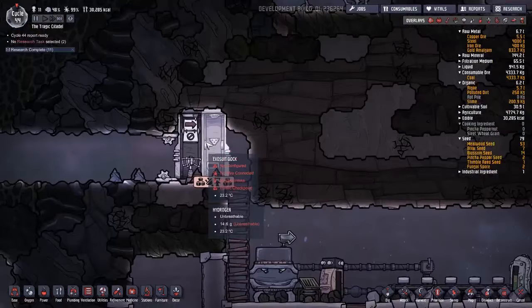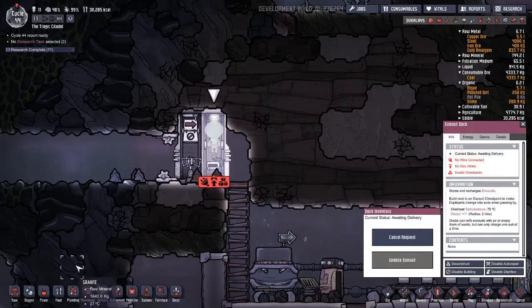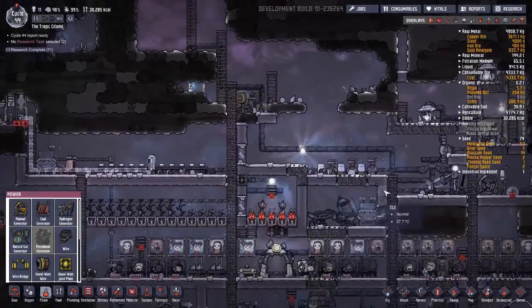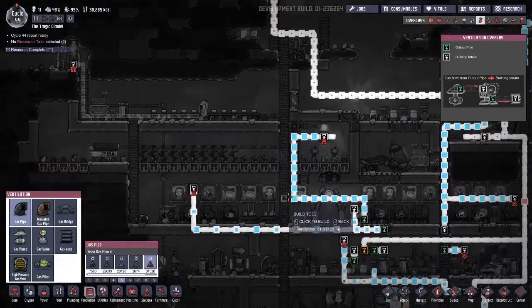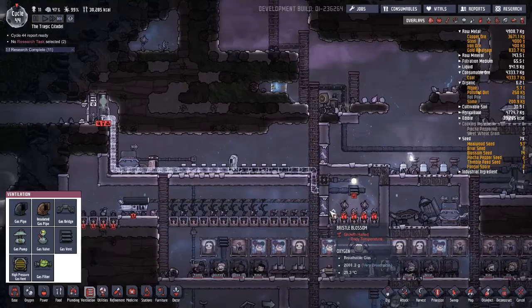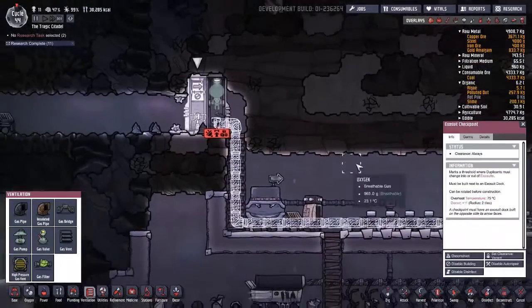Oh, there's no power here, is there? Gas intake? I guess that makes sense. And you need oxygen, right? Because of course you do. So where the heck are we going to get oxygen? I guess we can transfer some over here from here. Keep in mind this is completely experimental, so yeah, I have no idea if this will work or not.